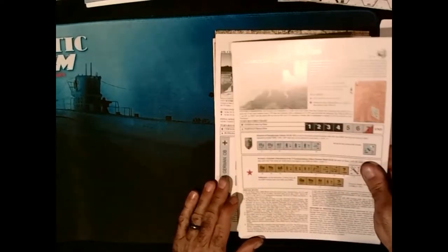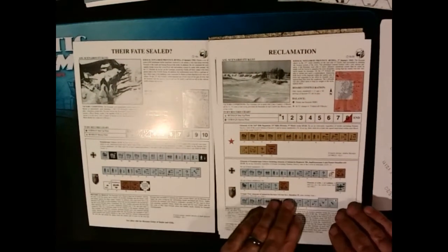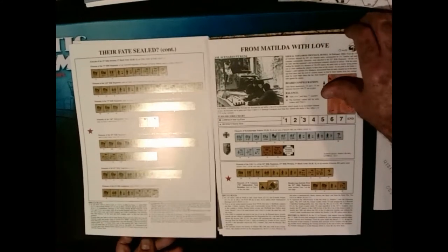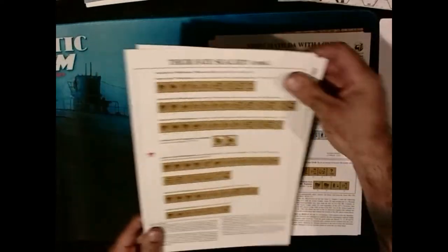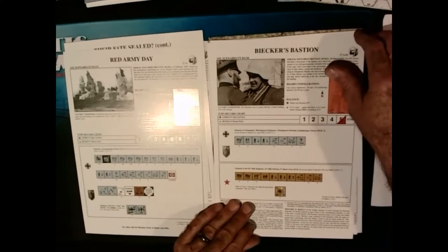We have 15 different scenarios and there's plenty of variety. There are night scenarios, long ones — this one is 12 turns — and some short ones. It's pretty big, kind of like the last bit of Camp Group Sheer. Then you have some tiny ones: four and a half turns, six and a half squads.